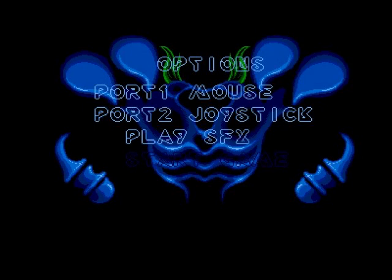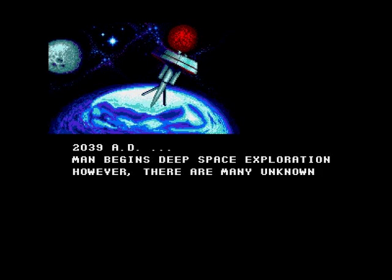Always somewhere in between, right. Options: port one mouse, port two joystick. How do I select that? Mouse is what I want to use. Fire button — space bar. Okay, yeah, of course. You get your introduction but I just want to get into the action.